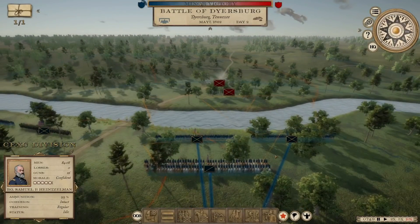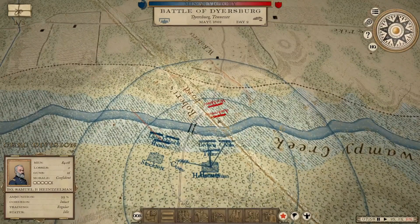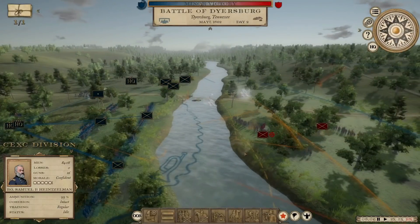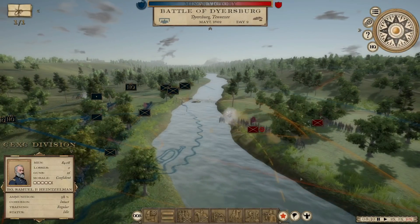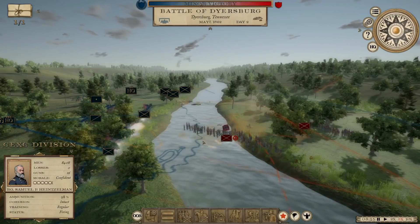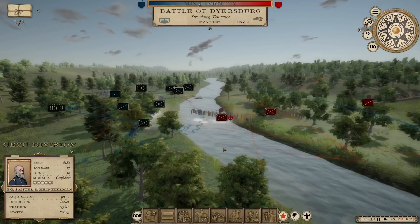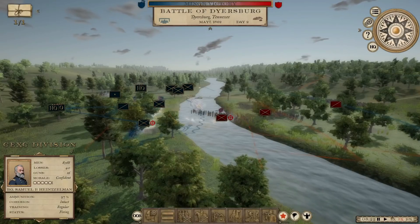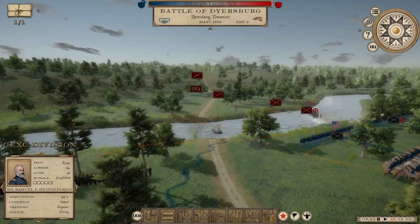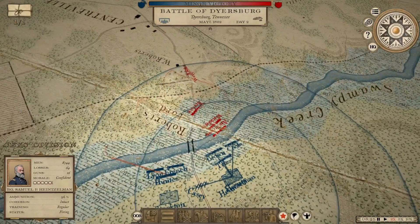Another brigade coming in right behind him — they are coming in across that swamp. He's about to come into the medium range they're set to; we'll see if they open up on him. It's a pretty shallow waterway if he can cross that. I expect we'll probably deal some significant casualties to him this way. Let's hope that continues.